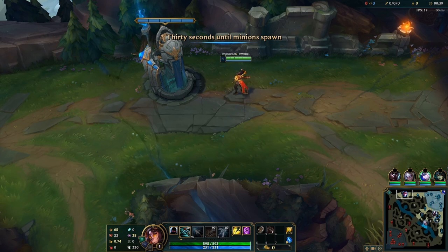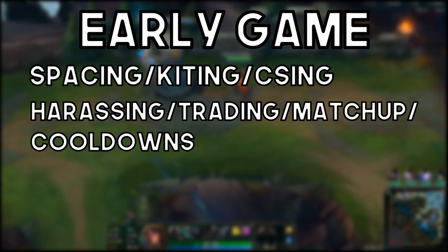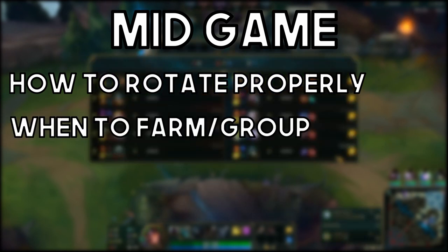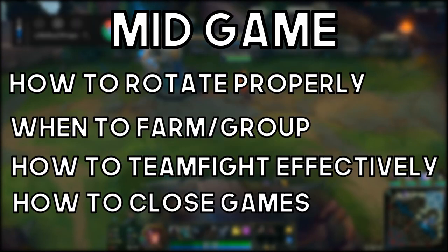Topics being covered today: for the early game you'll be learning spacing, kiting, and CSing. Then you'll be learning harassing, trading, matchup cooldowns, jungle awareness, and warding. And into the mid game we'll learn how to rotate, what to rotate to, when to rotate, when to farm, when to group, how to teamfight effectively, and how to close out your games.